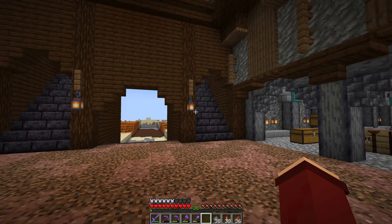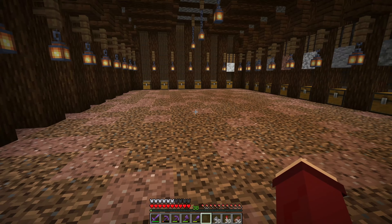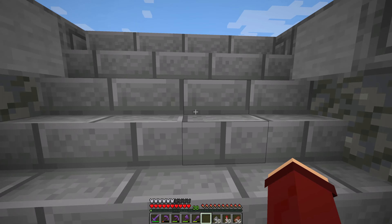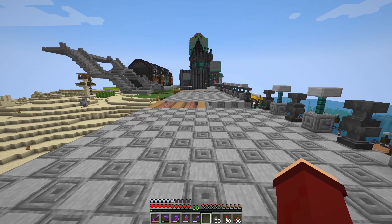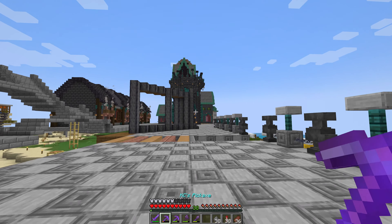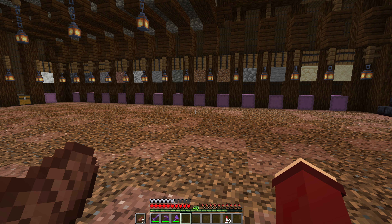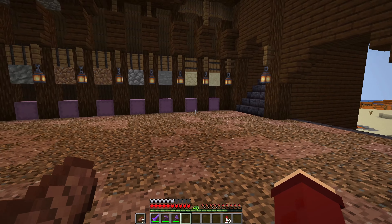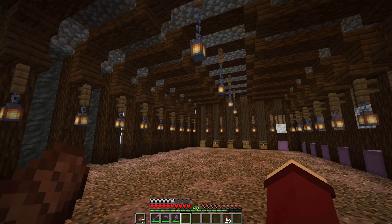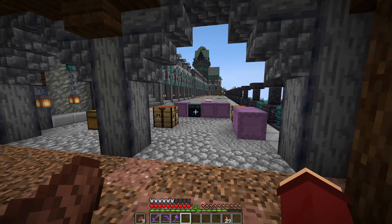I'm going to go to the End and get a stack of shulker shells. We've installed some data packs onto the server - the ones that allow shulkers to drop two shells per kill, along with a couple of other ones. I finally got all the shulker boxes. I could dye these I suppose, but I don't think so - I'm just going to replace the shulker boxes here as and when I want the resources. Never again am I going raiding - I'm tired of shulkers, they drive me crazy.